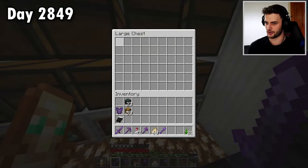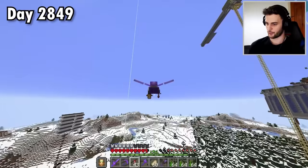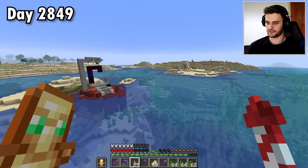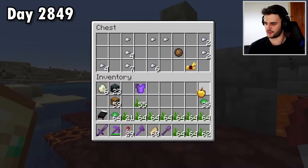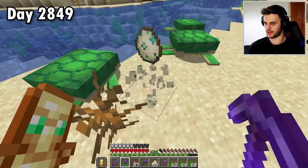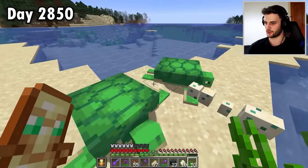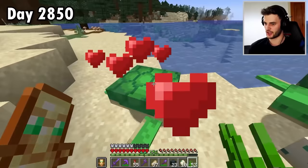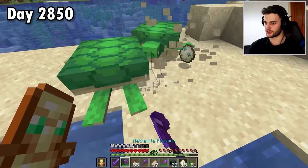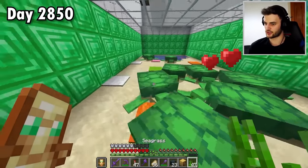I'll grab a bunch of seagrass. When I say a load more — and some turtle eggs, perfect. Then I will fly far, far away, breed any turtles that I can find, and then steal their eggs. A few more turtles over here — if I can lure this one from the water and breed these two, that'll give me a few more eggs. I've got a total of 10 eggs now. Something I didn't realize: once a turtle has just laid an egg, you can immediately breed it again straight away. So it's actually very, very easy to get lots of turtle eggs very fast.